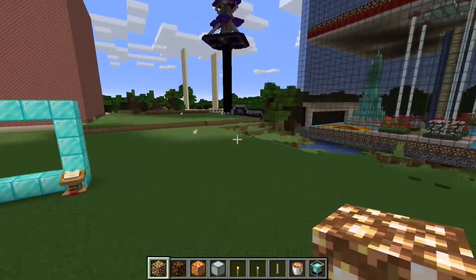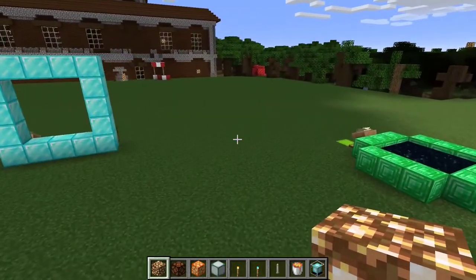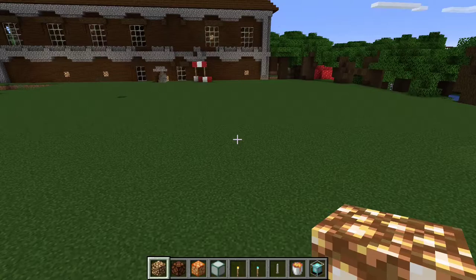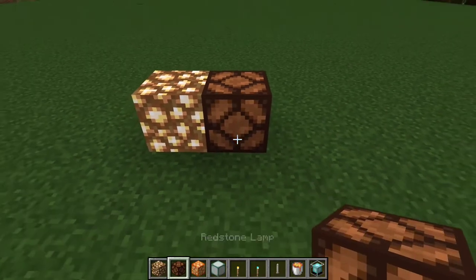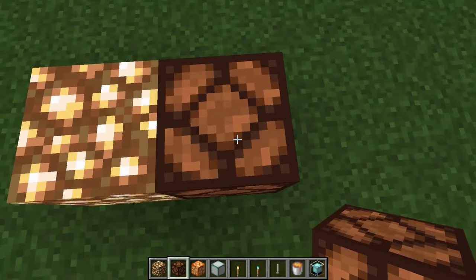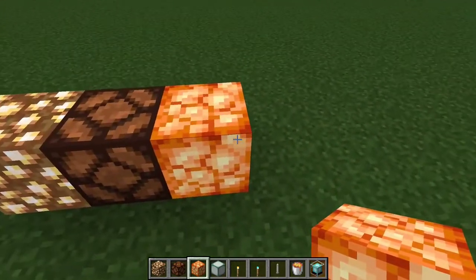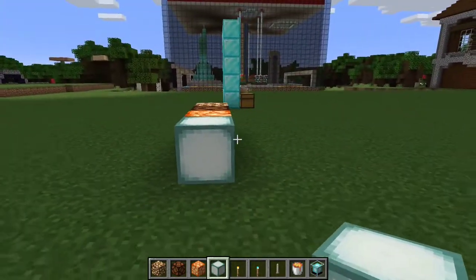The first trick to get your build looking good is the lighting. There are nine different types of light sources. Glowstone is yellow and really bright. The redstone lamp and redstone torch have more of a red glow — the redstone lamp is much more powerful. The shroomlight is orange, which gives a really nice saturation, and the sea lantern has a really cool glow to it, making it good for different builds.